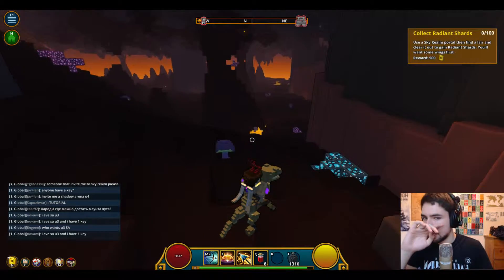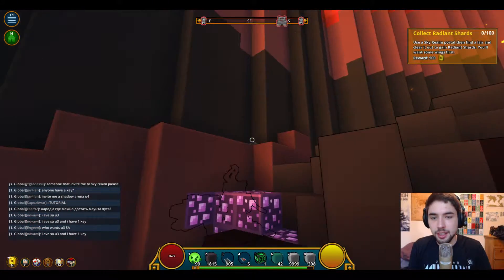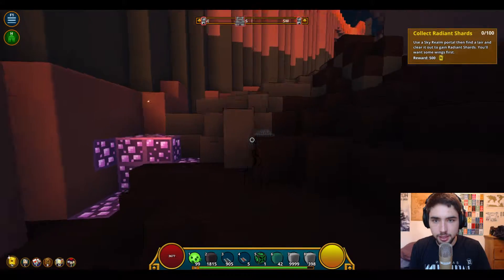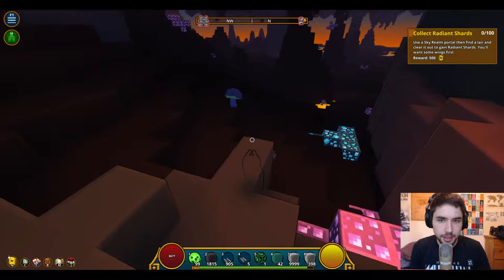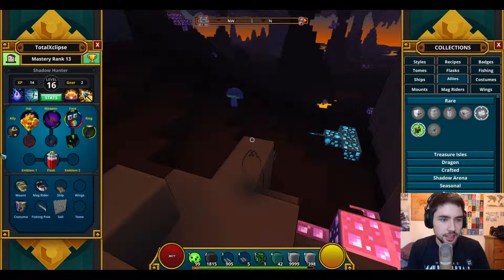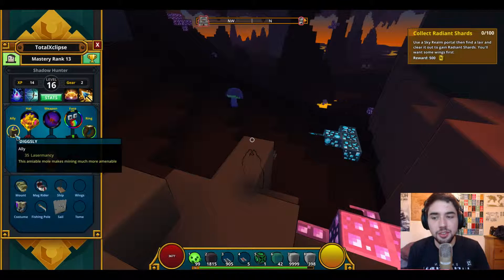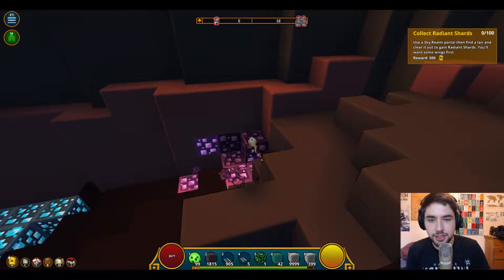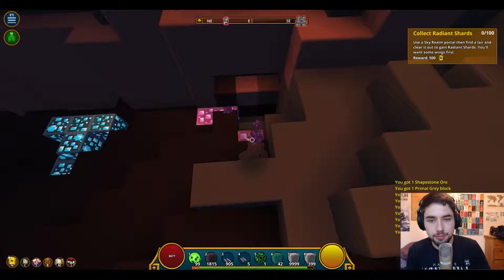We've reached the Dragon Peaks and literally the second we got in we found this underground cavern. It's not as good as it normally is, but there's still plenty of ore here. If we were doing laser man-see — my ally Dixley gives you 35% laser man-see, which increases your laser man-see speed, meaning you can collect the ore a lot quicker.